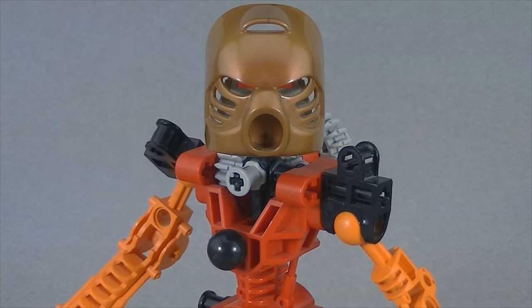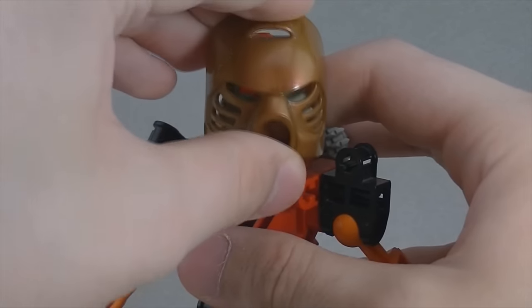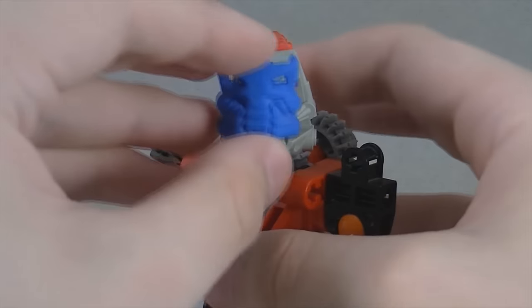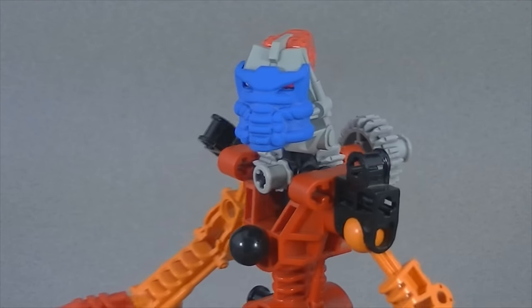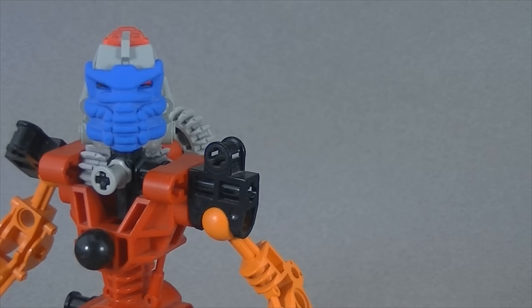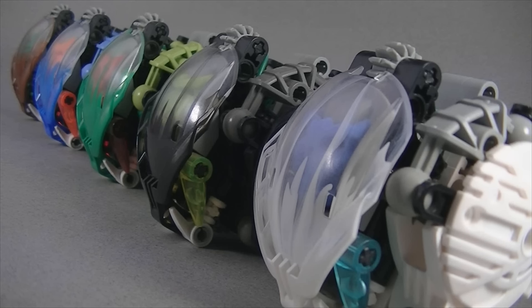As you might expect by their shape, krana can replace Kanohi. The idea is that the Bohrok knock the mask off of the Toa, and then launch a krana at their face. Wearing one of these inducts them into the hive mind of the swarm and puts them under control of the Bohrok queens. Obviously, in 2015, the skull spiders are an homage to this idea.